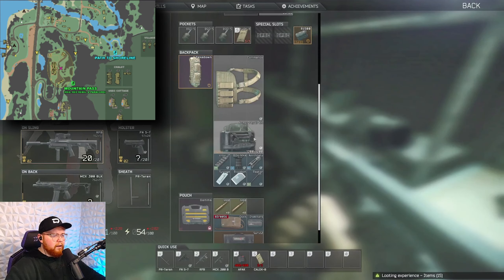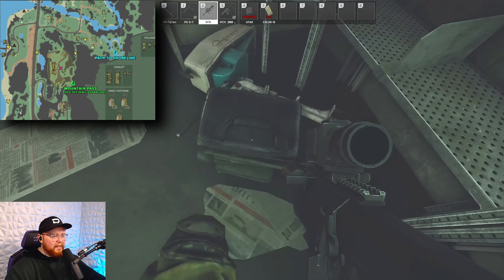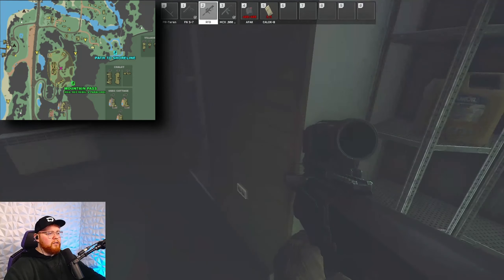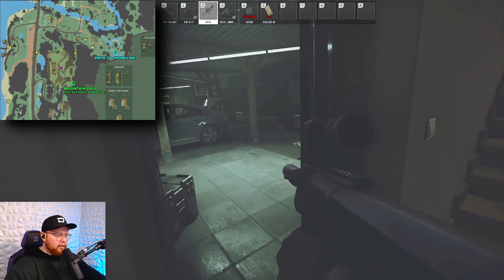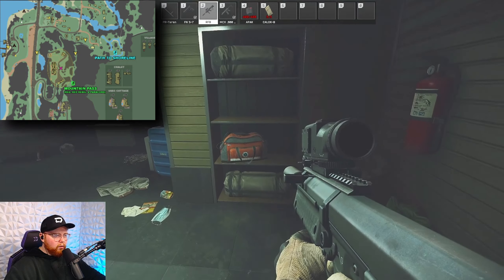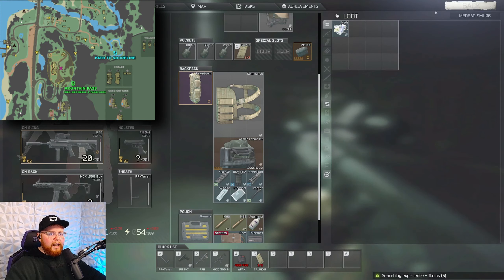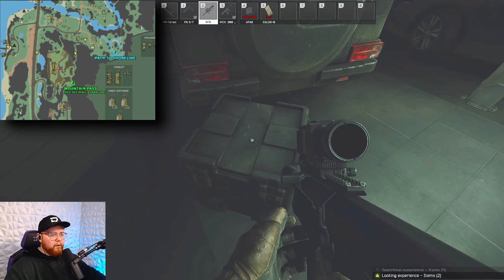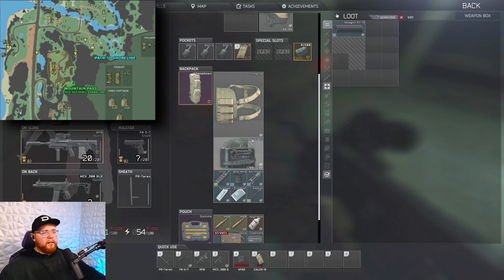It looks like someone has been here but they missed an armor repair kit — this is a popular spawn for it right here. Now a weapon repair kit is heavy — we are 66kg, and if I remove that we're 46kg, so it is 20kg in weight. But it is worth a lot of rubles and I tend to keep these because it saves you money in the long run when repairing your armor. I can't tell you how many times I've found an armor or weapon repair kit in that garage area.